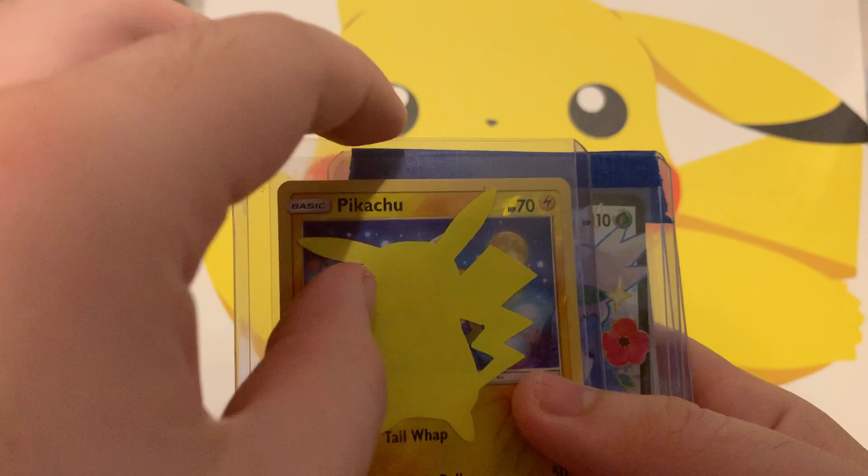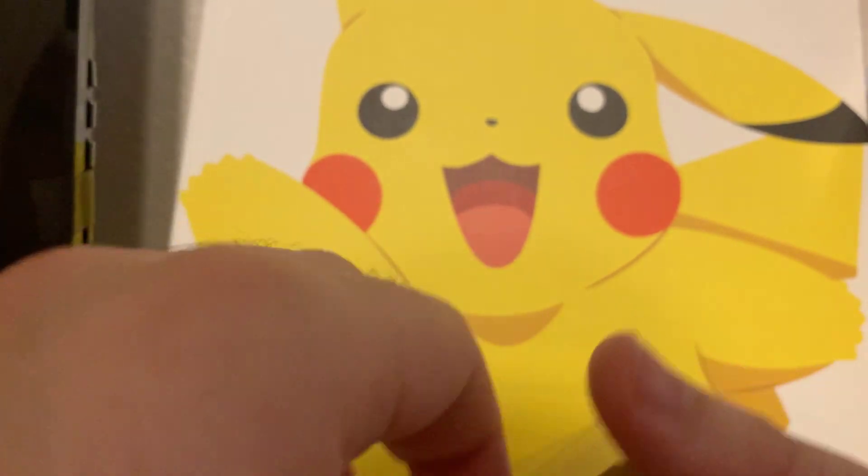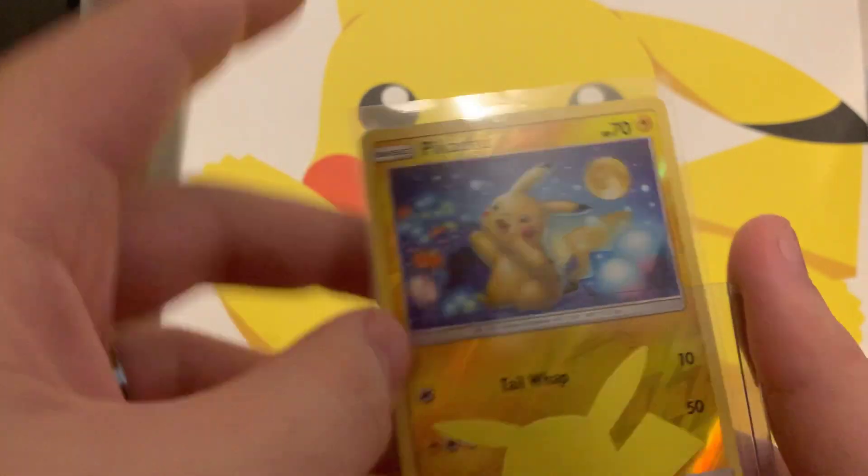And a Pikachu — I don't know why there's a sticker in front of it. I want to see what set this Pikachu is from. I like the sticker in front of it, that's kind of cool. So it's a Reverse Holo Pikachu — that's kind of cool.